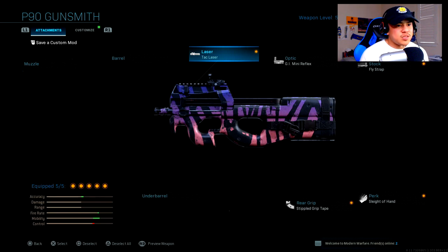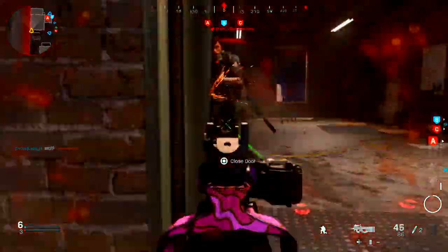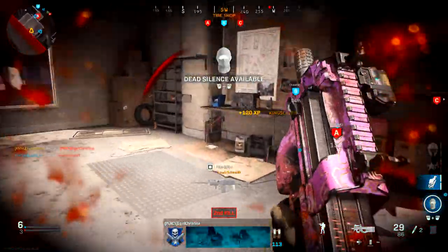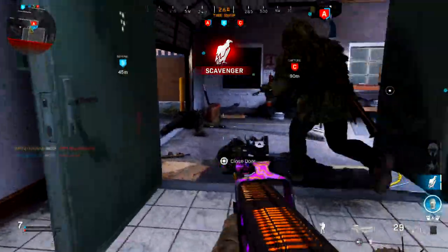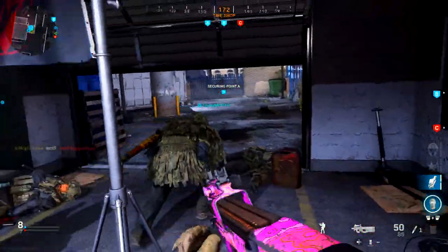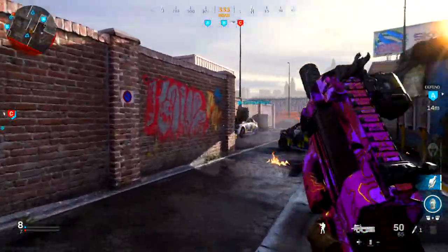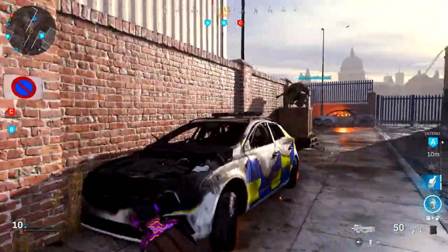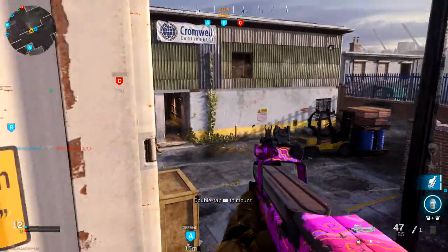For the attachments on this class setup, I chose the Tac Laser because it provides pros of ADS speed, aiming stability, and aim walking steadiness — all very important for maximizing ADS speed. The only con is the laser being visible to enemies, but we don't need to worry about that given how we're using this weapon — up close and personal. It's important not to ADS for too long and always keep engagements as close as possible.